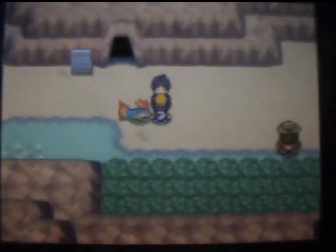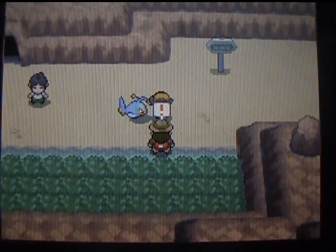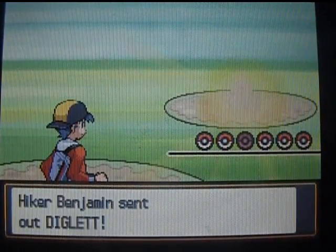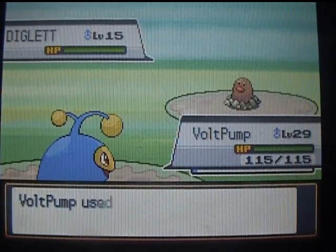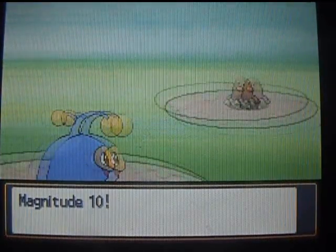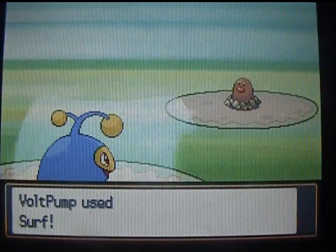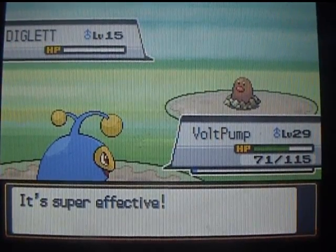I'm just gonna stay in — can't be bothered to heal from poison. Let's go with Volt Pump. This guy has like Geodudes and stuff. A Diglett — guys, if you watch my older videos you know this joke — a piece of you-know-what with a red nose. I accidentally mis-clicked to Charge Beam and got a Magnitude 10 on me — how unlucky. Oh well, it didn't actually do much because Volt Pump has pretty high HP.